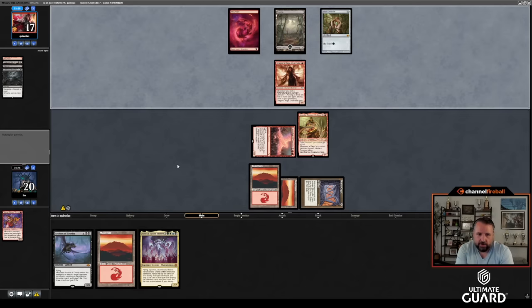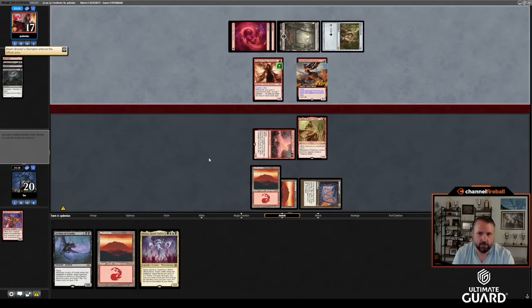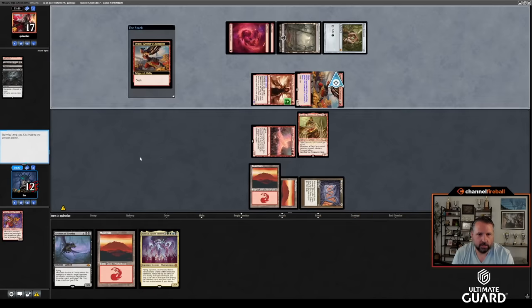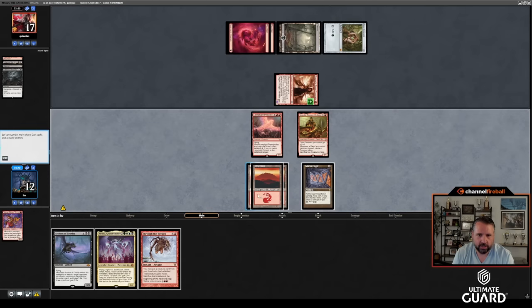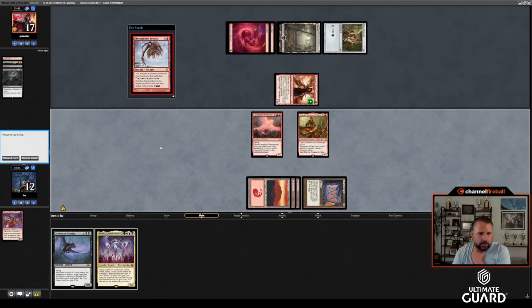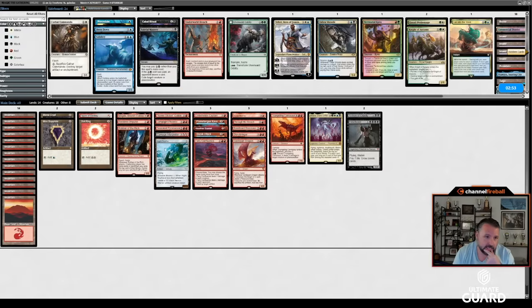Sneak or Breach would be fantastic draws. If Mogda gets two attacks in — it looks like it might get at least one. I'm going to take eight here, not going to chump. There's Breach — a Breacher! Through the Breach with two cards in hand. I'll just put Archon into play. That would have been a 12-to-17 turn-three kill, just like we drew it up. Not even going to pretend to sideboard. Let's get to game two.